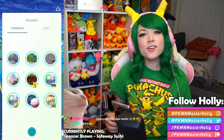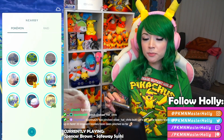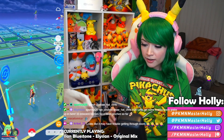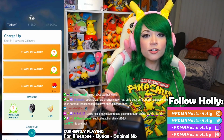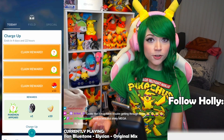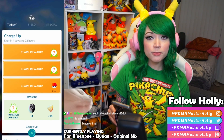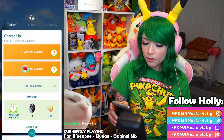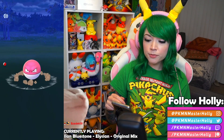On your nearby, if you see the little shadow, that is Tynamo — kind of like an electric eel. I found out that if you go to your Today View and open the Charge Up field research, you can actually get Tynamo in there. I've completed the first three steps — they're very basic, just catching things. Let's grab the 10 Poké Balls and pick up this Voltorb.